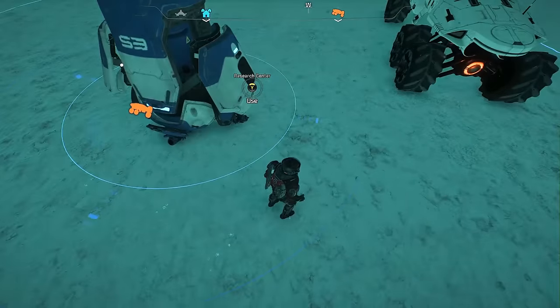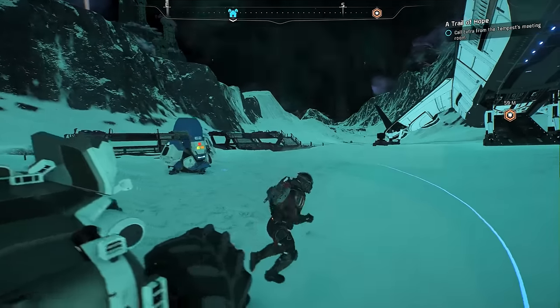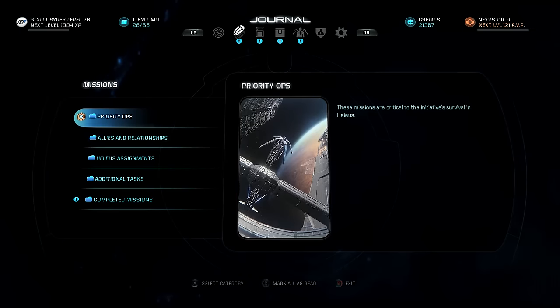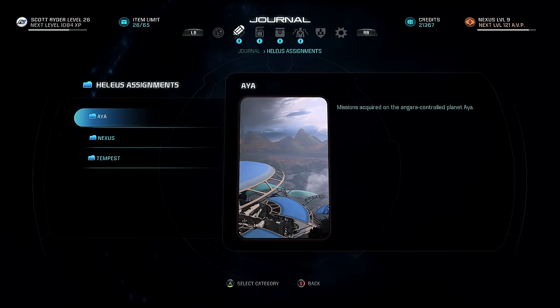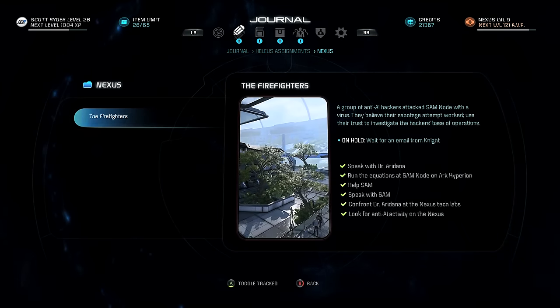Alright. Nomad ready to deploy. My journal here — Helios, Nexus, Tempest, digital tasks, allies, relationships, priority ops. I think that's it, there's no more circles. Let me check — allies, relationships, Helios assignments, Tempest, Aya. There's no more things down there, no more trouble. That's it. Two planets down for the Angara — we are off, ladies and gentlemen!